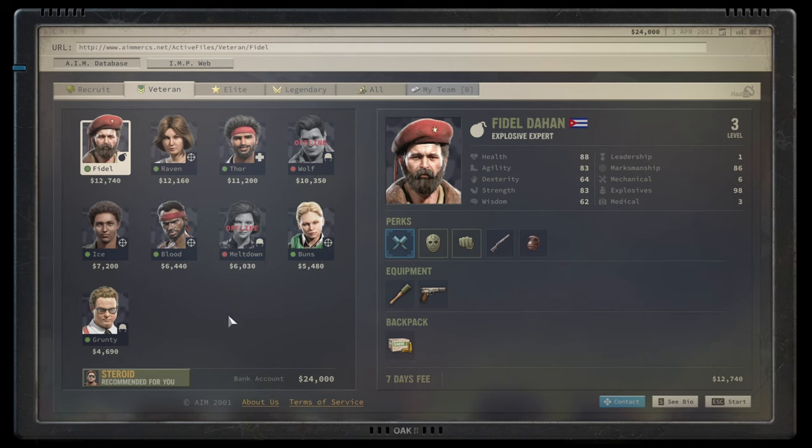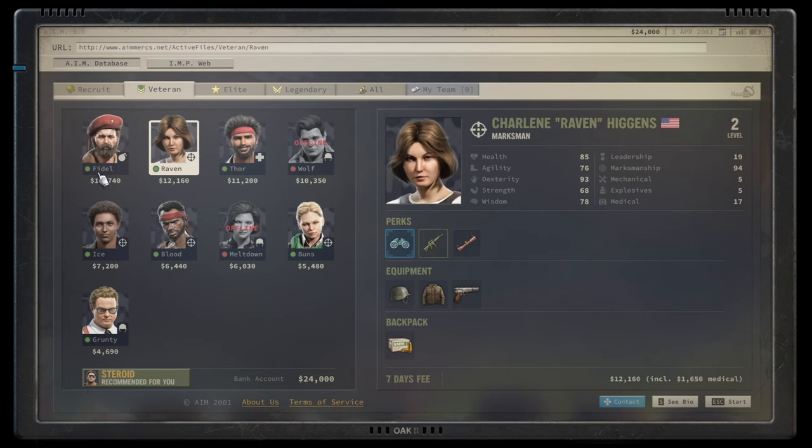Starting at veteran tier: Fidel is an explosive expert, generally a good character with fantastic explosive and marksman stats. His mobile toss of two grenades is great. He is an expensive character for that tier though, costing almost as much as legendary characters, so he's a good character but quite costly.